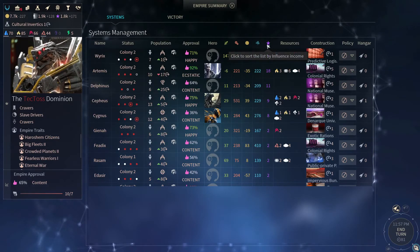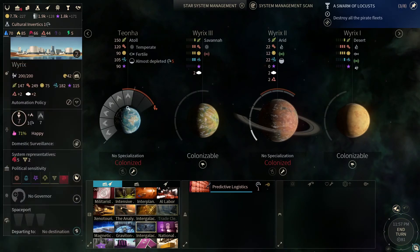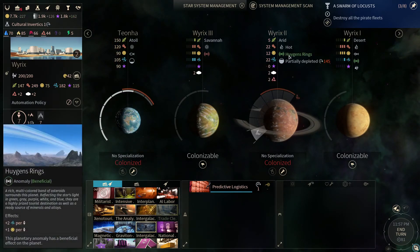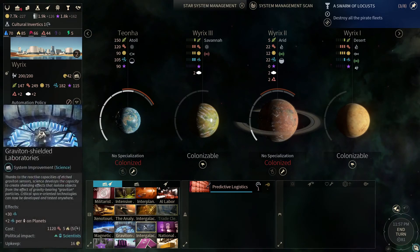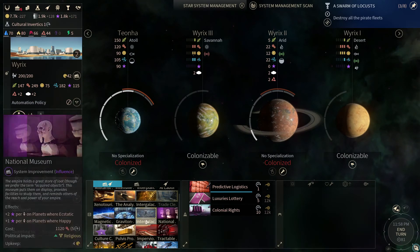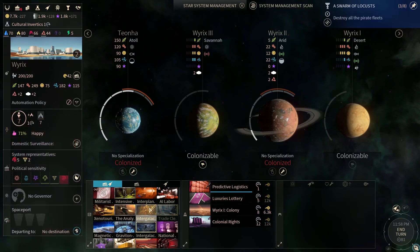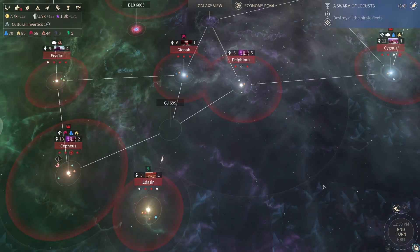Our system is 115 in Burix — why is that so... We probably want to build it here. And conveniently we also need to manage... why are you less happy on this system than on this system? That is strange. Don't understand it — don't have to though. You just get your plus 10 for the luxury deposits and then some colonial rights. And then we'll just colonize you, because that's going to give us plus 20 for the predictive logistics.